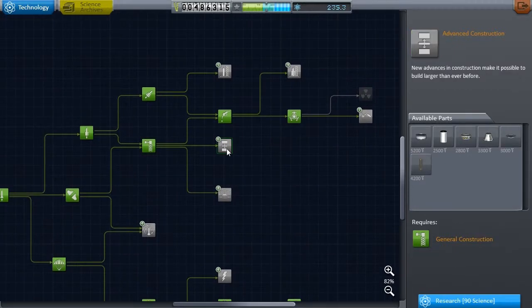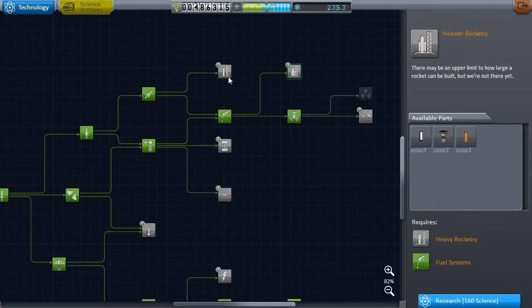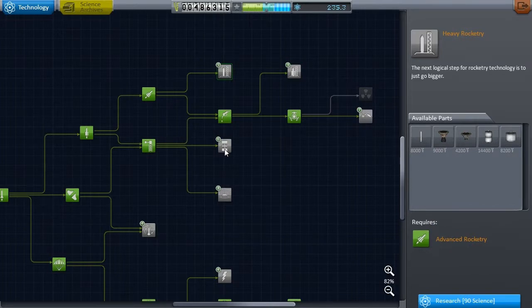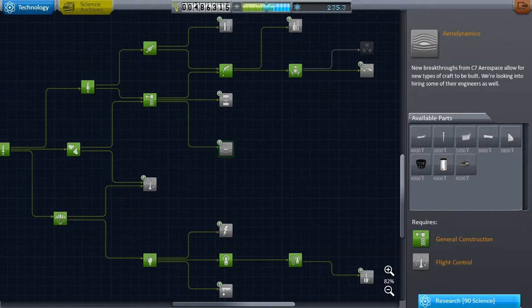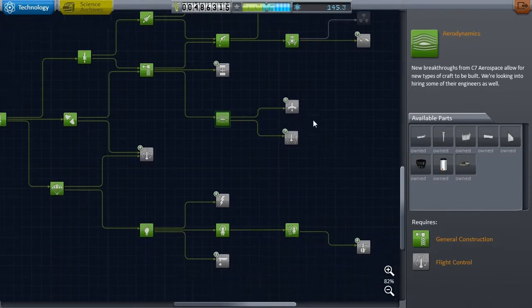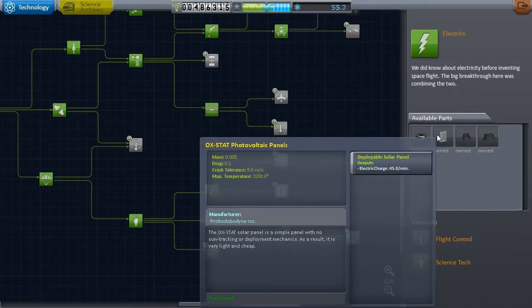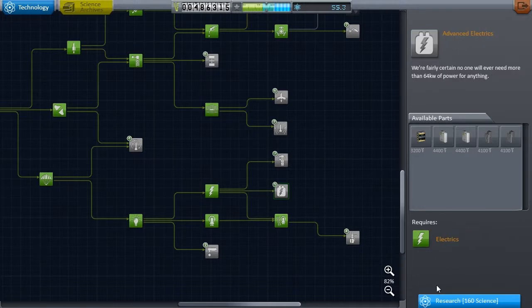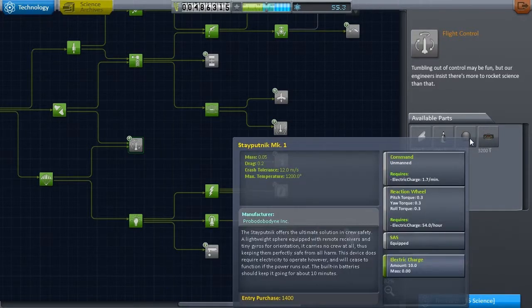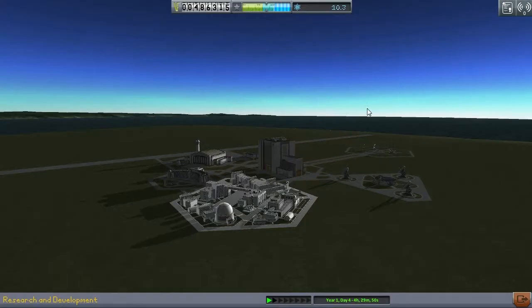We've got an extra 200 science to spend. I don't think we need main cell technology or skipper technology quite yet, but maybe some space plane bits on the go later on. I've been looking at some good designs for space planes for rescuing Kerbals, but we'll talk about that when I actually get on to rescuing these guys. Electric charge science is a must - it would have been nice to get this other one as well - but with 55 extra science I'm going to grab these bits and start looking at probes as well.